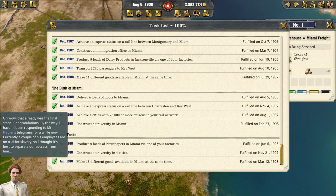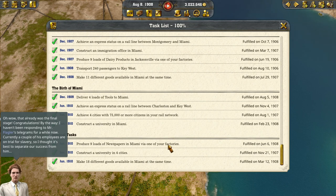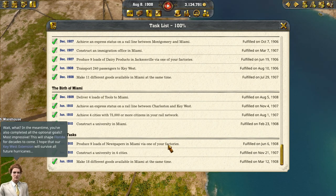That already was the final stage — congratulations! By the way, I haven't been responding to Mr. Flagler's telegrams for a while now. Currently, a couple of his employees are on trial for slavery, so I thought it's best to separate our success from him. In the meantime, you've also completed all the optional goals? Most impressive! This will shape Florida for decades to come. I hope that our Key West extension will survive all future hurricanes.